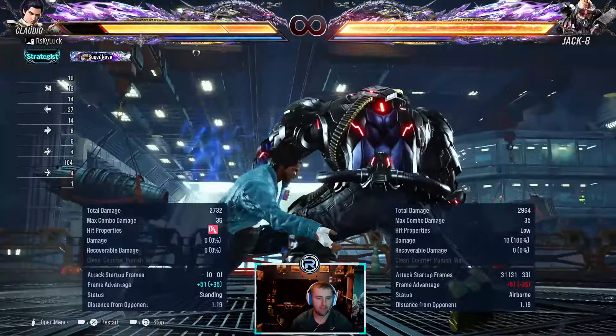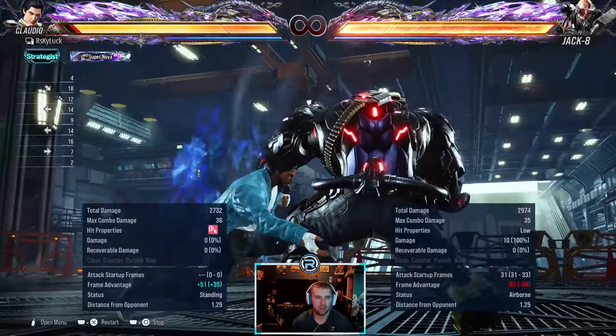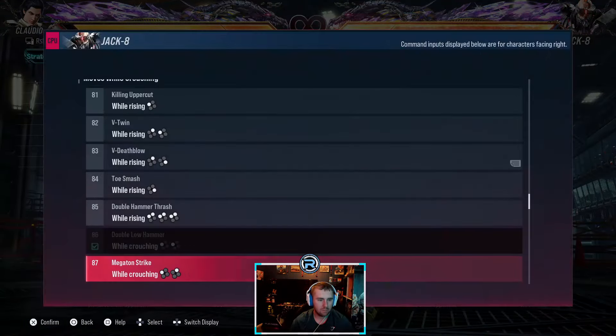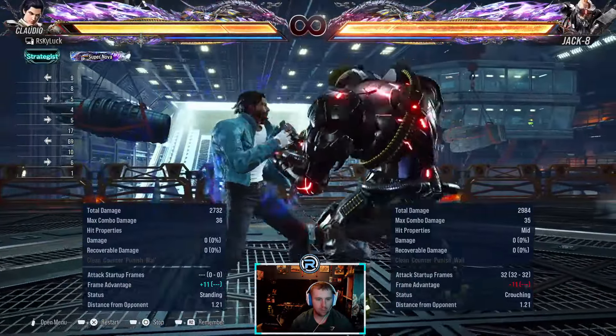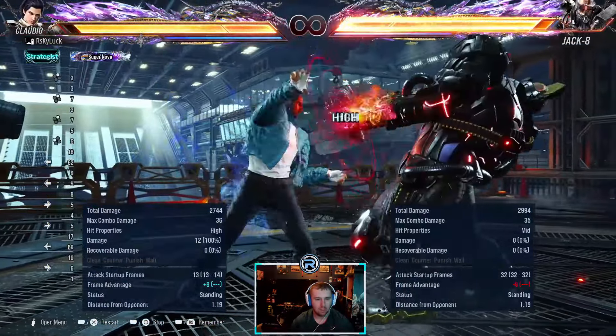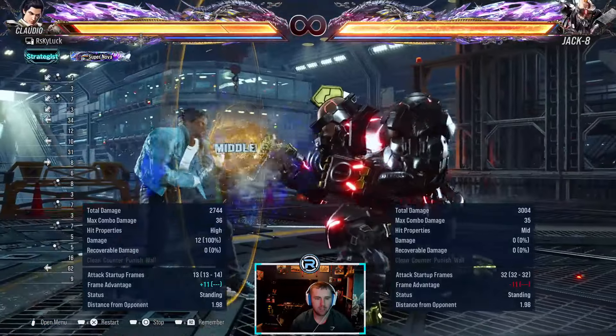Low-low — if you get hit by the first hit you can still low-parry the second. It's minus 11 but you can't punish a lot — just down-back-two.